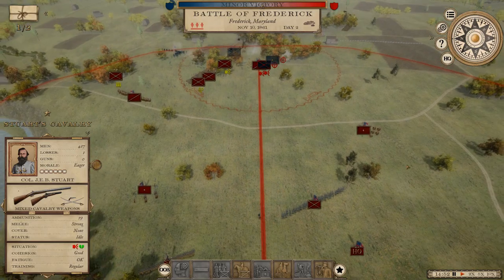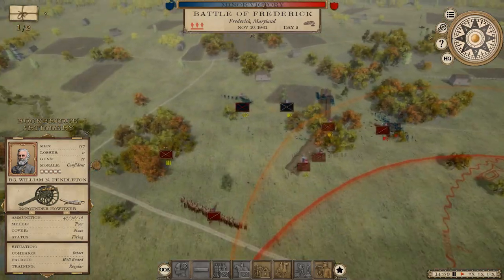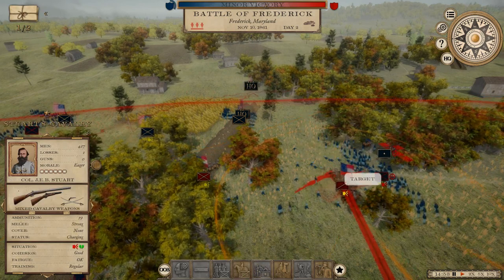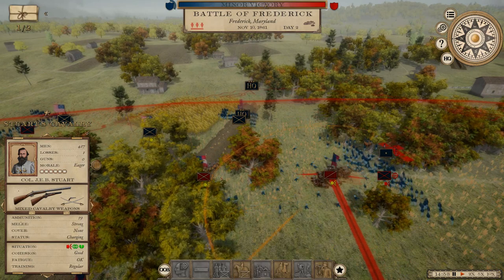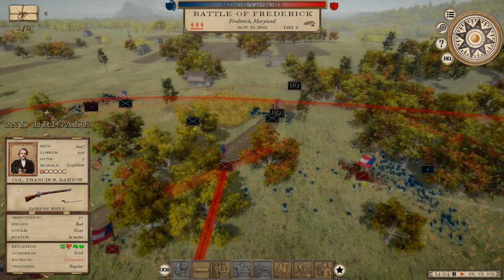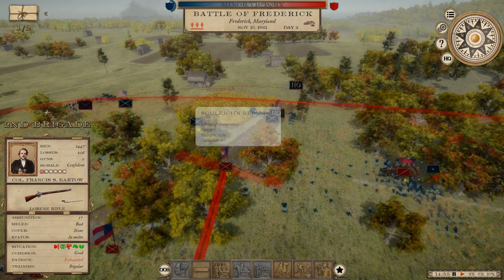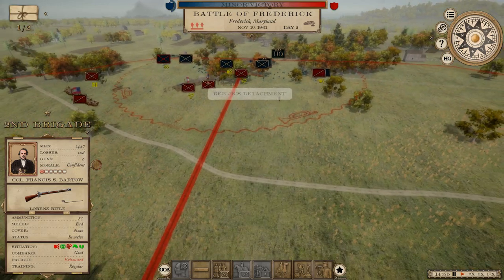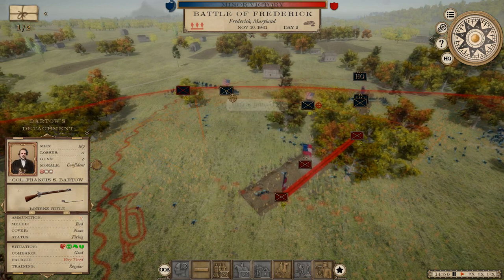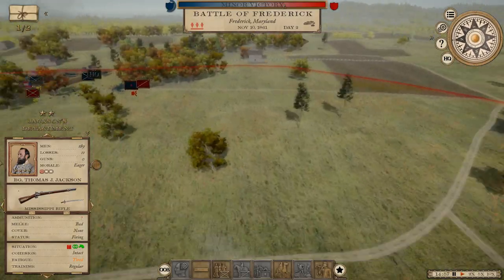This is Frederick — a city we had already taken before, but the federals swept back and retook it after those large battles at Manassas Junction. What we're doing now is trying to get it back as quickly as we can. Let's charge just the artillery and leave the men alone — I'm pretty sure they're going to end up breaking soon anyway. Let's turn our rifles toward Schleich's brigade in the trench. Broke another federal unit!